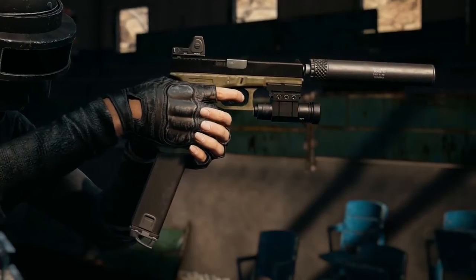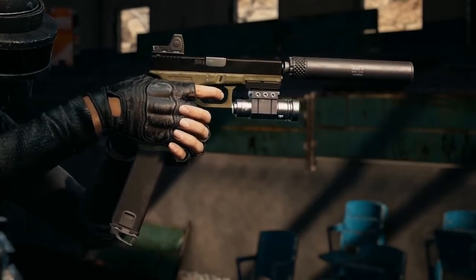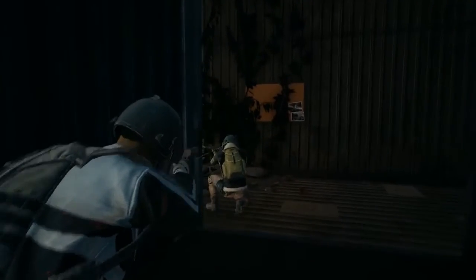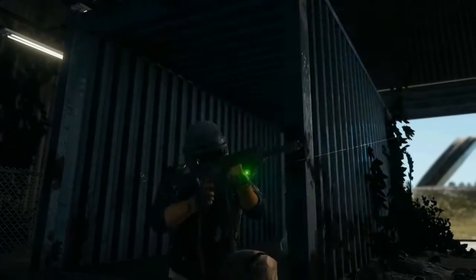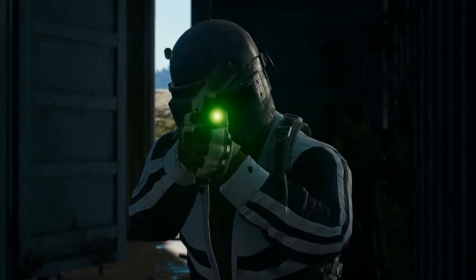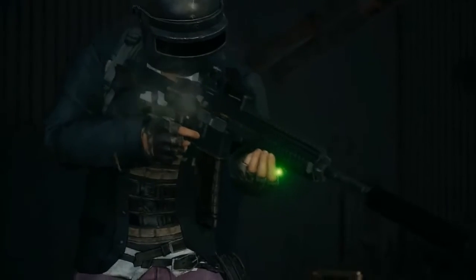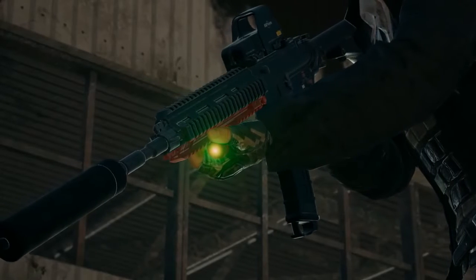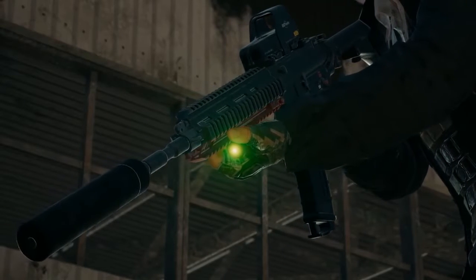It can also attach to pistols, which gain a special lower rail with this update, improving their effectiveness in those crucial early game fights. The laser sight can only be seen at short range if you're not using any magnification, and is only visible to you. While the laser sight itself doesn't provide any drawbacks to the attached weapon, it does take up the lower rail slot, meaning you'll have to sacrifice your normal grip.